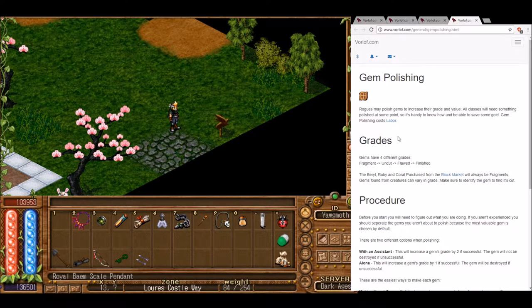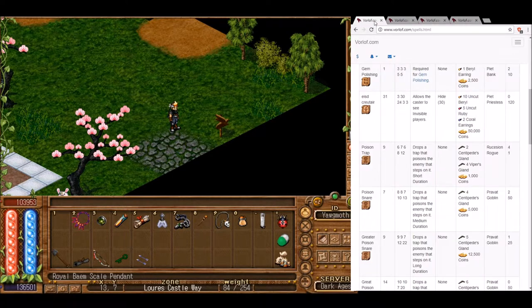We're going to need a couple of things before we can polish gems. We need the spell Gem Polishing, which we can get at the Payette Bank for Varel earrings that we can buy at an NPC plus a little bit of money. The next spell I could get requires uncut polished gems, so I'd need to polish gems for my own spells if I was a young rogue, but not every spell needs gems.